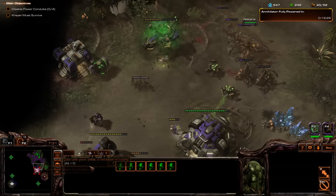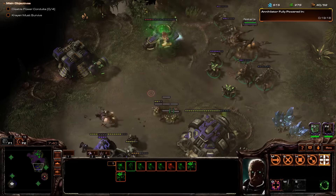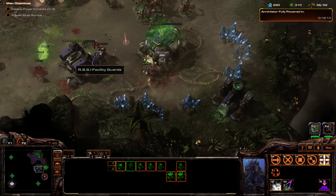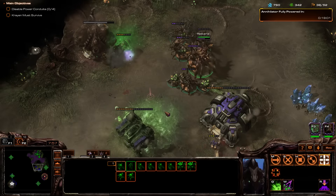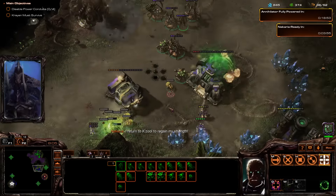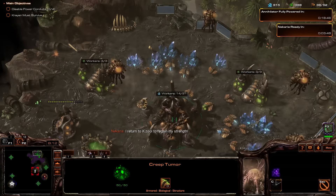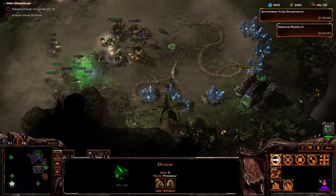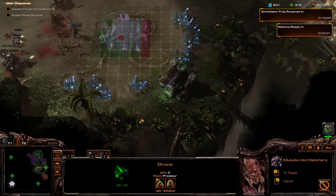Drones, Mutalisks. Kill all of them, please. Let's spread this creep out here. We're going to need more roaches. Let's get this drone — build a hatchery here. The sooner we can take this base the better. So they're not letting up.